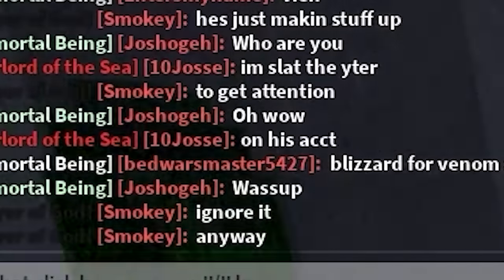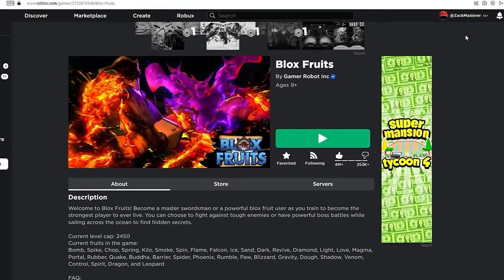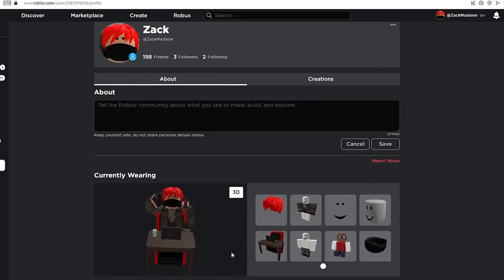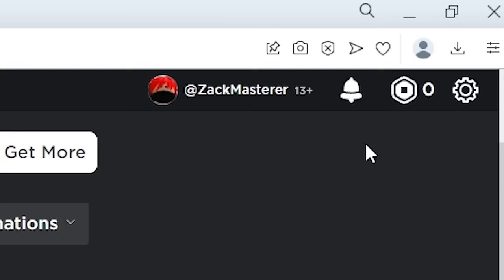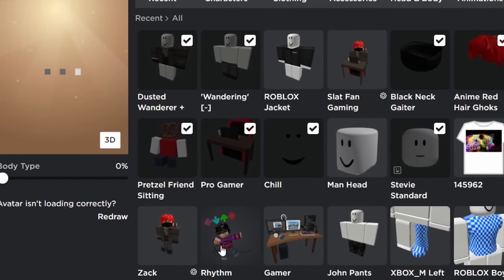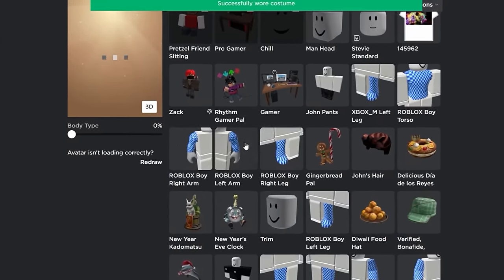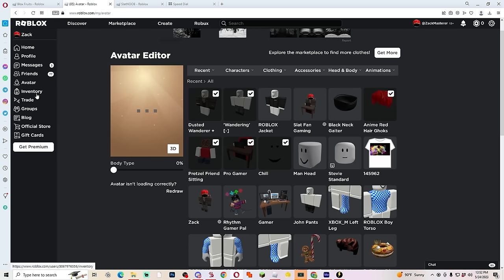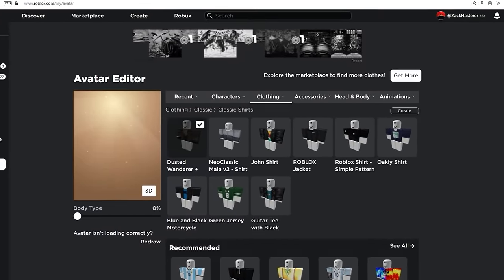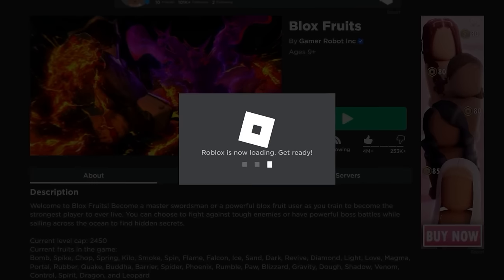A random dude joins and says he's the subscriber's cousin. Now we're on the next account — his name is Zach Master. His avatar is sitting at a school desk in Roblox, he has zero Robux. I put the stevie face on him and the chiseled good looks accessory to help him out. He doesn't have the Slack merch — he told me he had a bunch of permanent fruits, we're about to find out if he was capping.